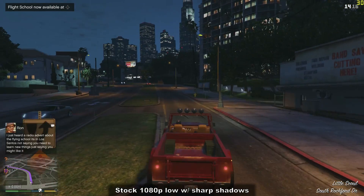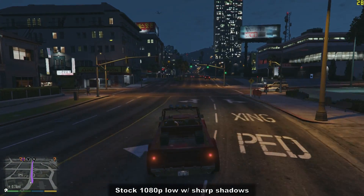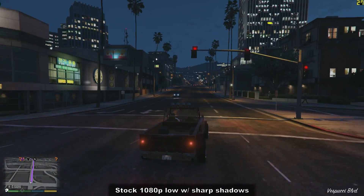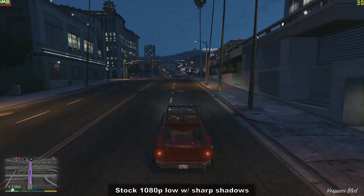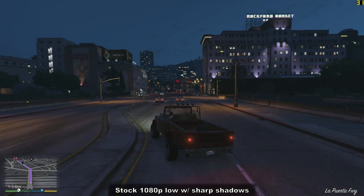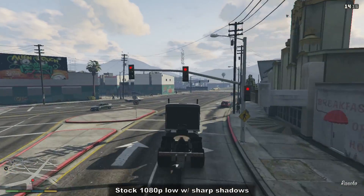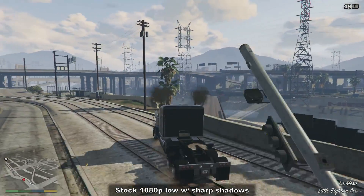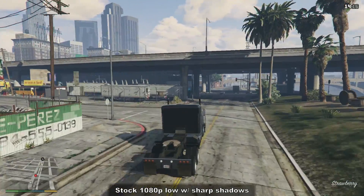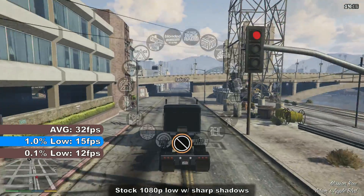First up for our games today is Grand Theft Auto V. Released in 2013, GTA V finally had its much-anticipated PC release in April of 2015, and is set in the fictional state of San Andreas, which is based on Southern California. At 1080p on the lowest settings with sharp shadows, the game is pretty much unplayable. In the city, the FPS never really got above 30 and micro-stuttered throughout, constantly dipping underneath 20 frames per second with pretty severe stutter at points. A 15-minute FRAPS benchmark showed an average of 32 frames per second, with 1% and 0.1% lows of 15 and 12 frames per second respectively.